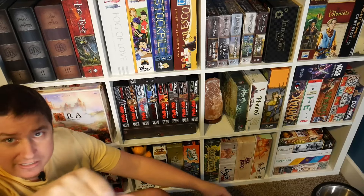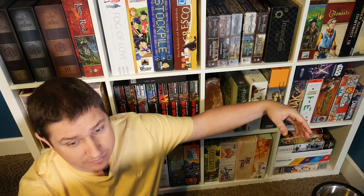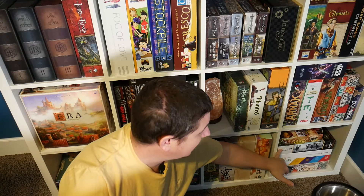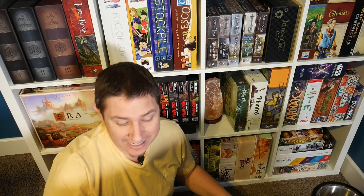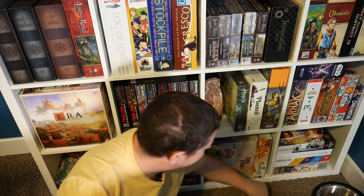Going over here — Forever Home, a nice polyomino game about making sure dogs have homes. Combat — Compass Games — my first big war game. Super interesting, though the rules for line of sight were a little bit cumbersome. Then we go into Super Club, another soccer game — head to head on how you fight the opponent and try to beat opponents in your football club and try to get the best recruits you can.